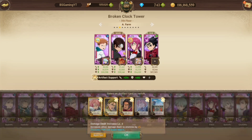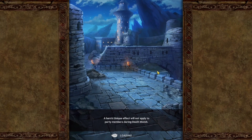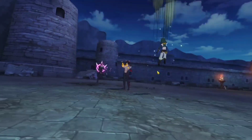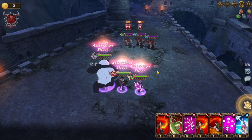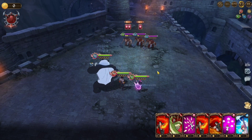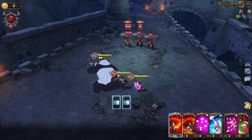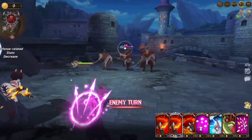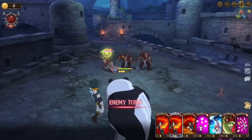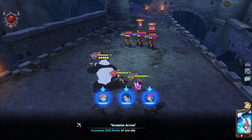Here's the artifact set. There are different ways you could run this if you don't have Christmas Liz. It does cost 85 stamina, so I would recommend everybody doing this on Sundays because I believe every Sunday is half stamina. I am using attack food, but you could also use alt gauge food to make it go faster, or crit chance, or crit damage — whatever you want to use. It honestly really doesn't matter.